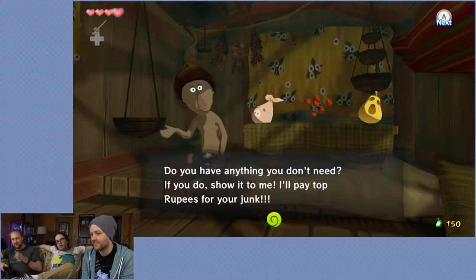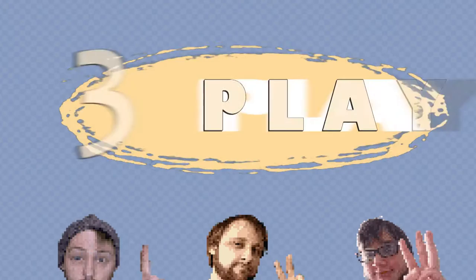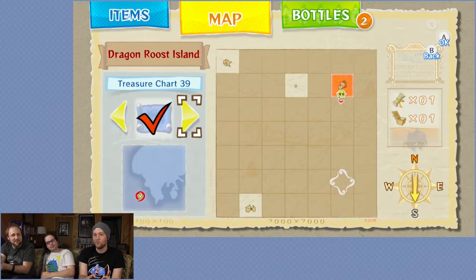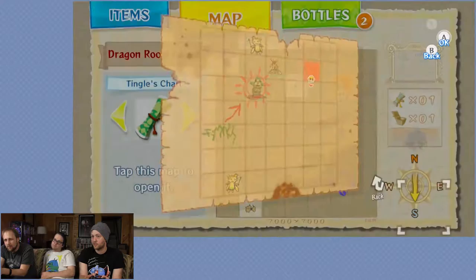Opening with Beedle's shop: 'Show me your junk — do you see anything you'd like to buy? He isn't wearing a shirt.' Welcome back to The Legend of Zelda: The Wind Waker. Off screen, they just got Tingle Chart number 39 from a salvage trailer — a silver rupee worth 200 rupees. Here's Tingle's map — what a dumb map.